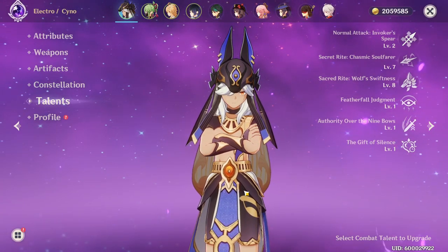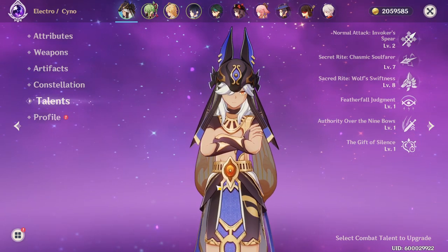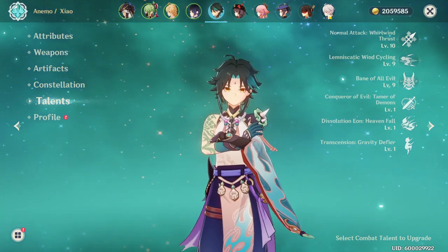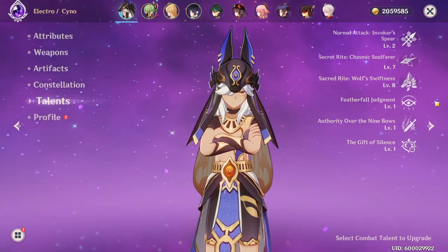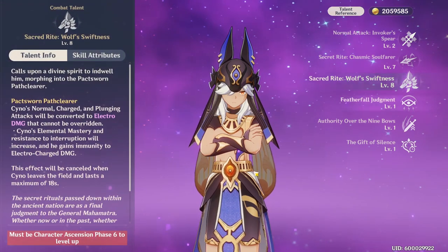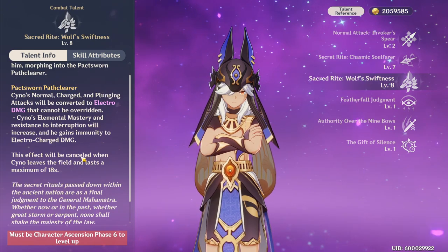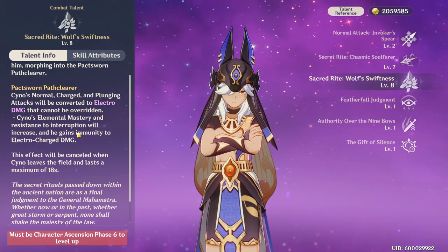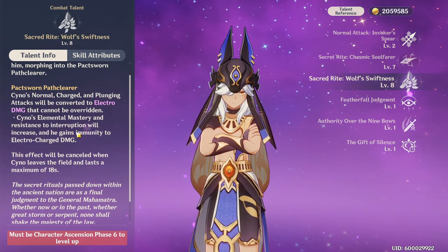First off, we'll start with his talents and how they all work. Cyno is a very greedy DPS character, very similar to a character like Xiao, where he demands to be on the field for a pretty long duration, and the reason for this is due to his elemental burst. Whenever you cast his elemental burst, you go into the Pack Sworn Path Clear mode, and basically his normal, charge, and plunging attacks are all converted to Electro damage.